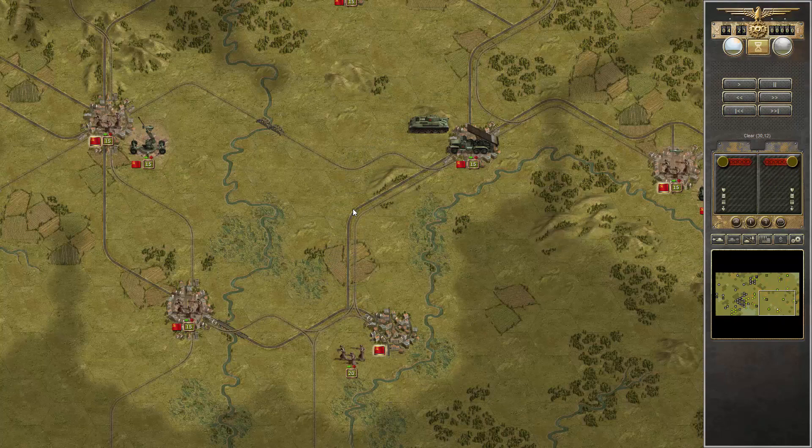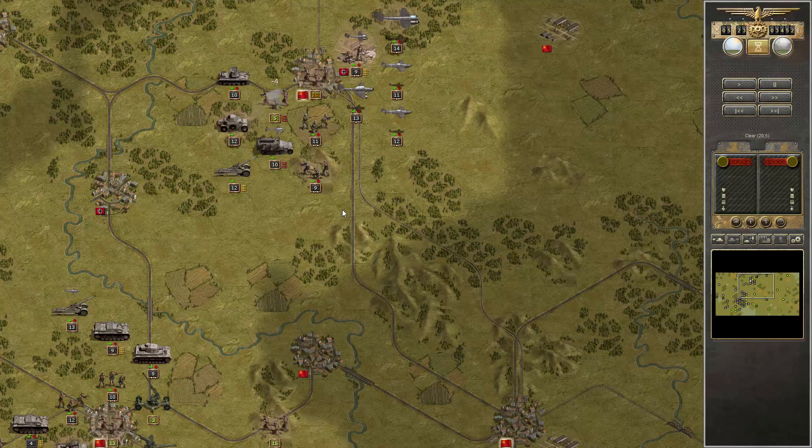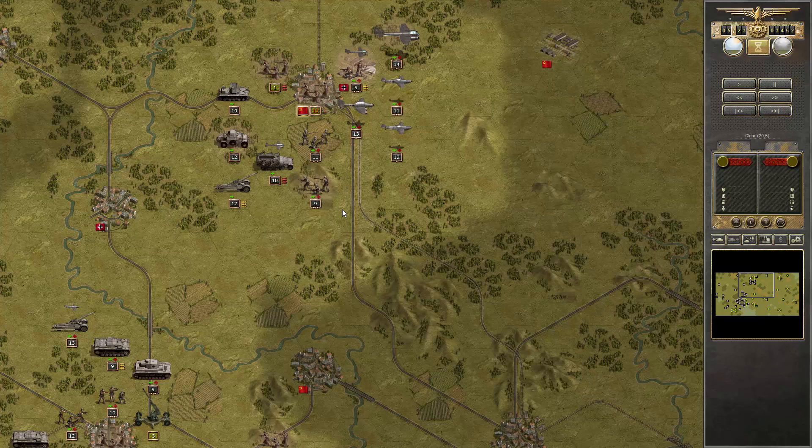They caught my Wurfrahmen — that's annoying. At least it was not over-strength, so it's not that bad. The next city is ours. Now we have open terrain ahead of us.